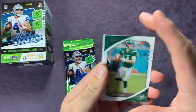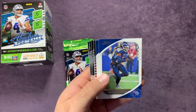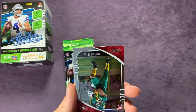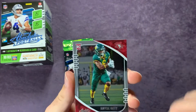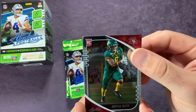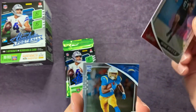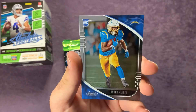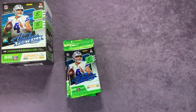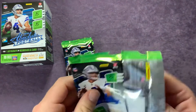Hope everyone is having a good week — Thursday, one more day left. Pack two: Sam Darnold, Derrick Henry, JJ Watt, a Phil Simms flashback. Rookie JaMychal Hasty — with all the injuries to San Francisco's running backs he's getting some opportunity, so it'll be interesting to see how he does. Also Antoine Winfield Jr. making plays for the Buccaneers defense, Joshua Kelley involved with the Chargers, and Damon Arnett.